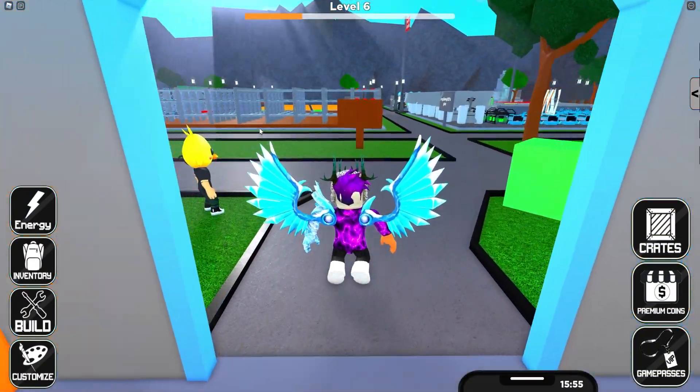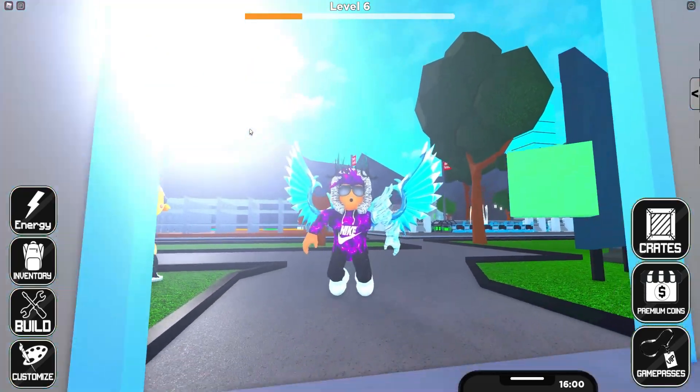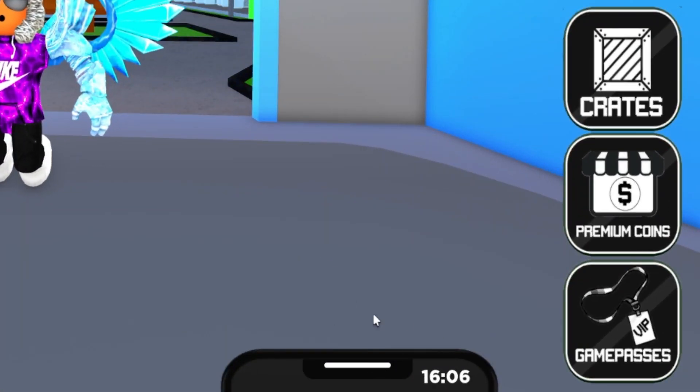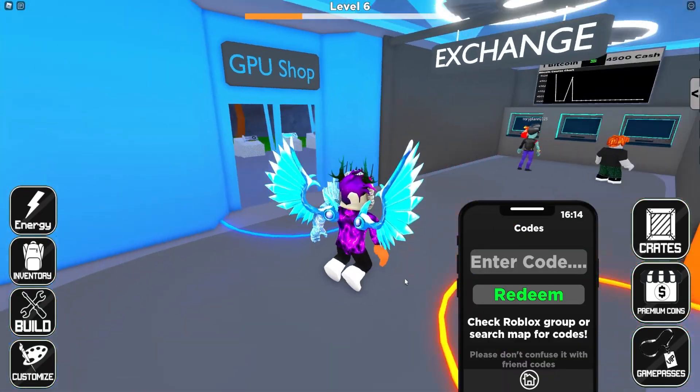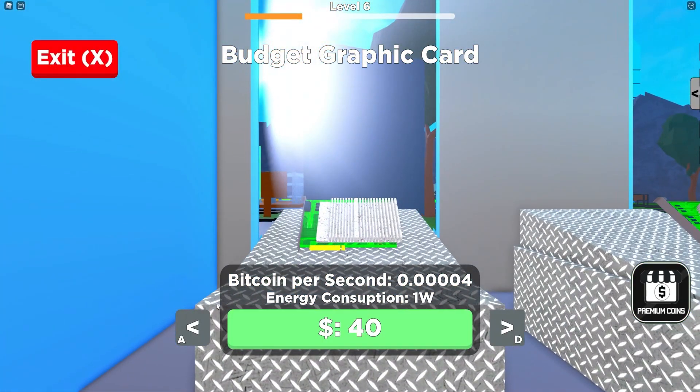So if you do not know how to redeem codes in Bitcoin Manor, to claim goodies, what you guys are going to want to do is go to the bottom, click on that little phone button, and then click on codes. Then the code menu is going to come up. So these are in no particular order — let's just get into it now.